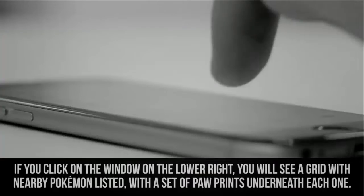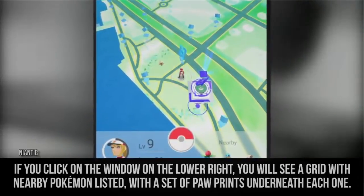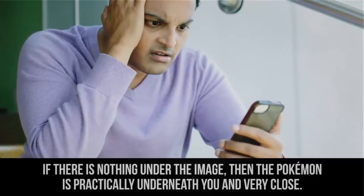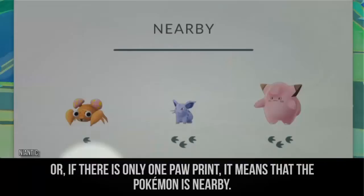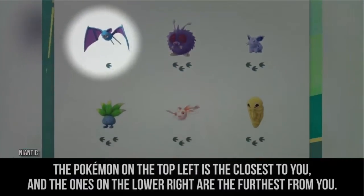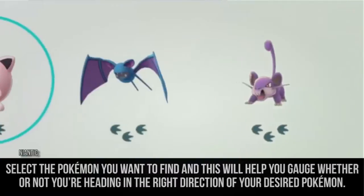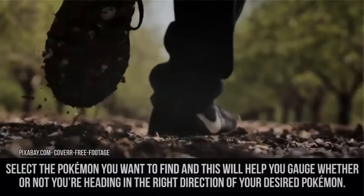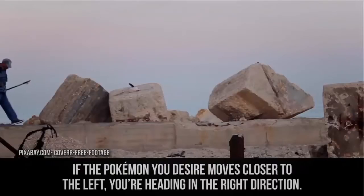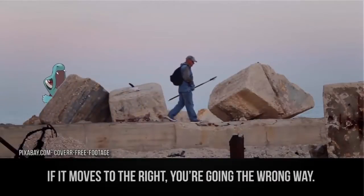Tracking. If you click on the window in the lower right, you'll see a grid with nearby Pokemon listed, with a set of paw prints underneath each one. If there is nothing under the image, then the Pokemon is practically underneath you and very close. If there is only one paw print, it means the Pokemon is nearby. The Pokemon on the top left is the closest to you, and the ones on the lower right are the furthest. Select the Pokemon you want to find — if it moves closer to the left, you're heading in the right direction. If it moves to the right, then you're going the wrong way.